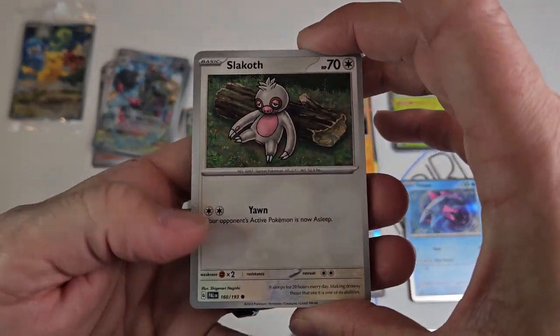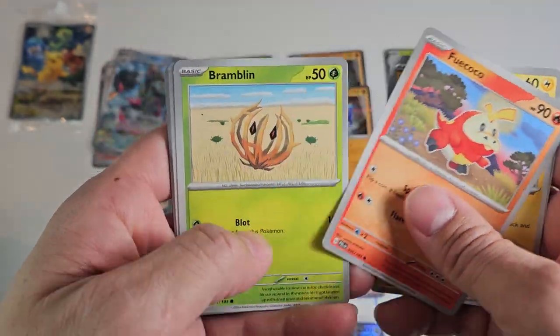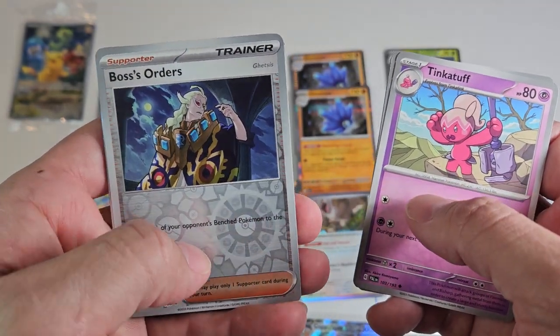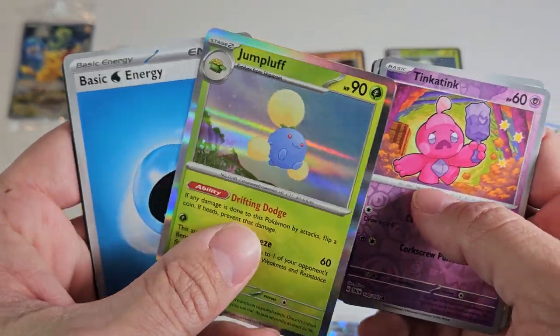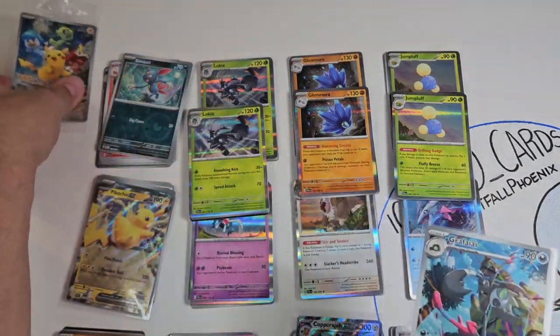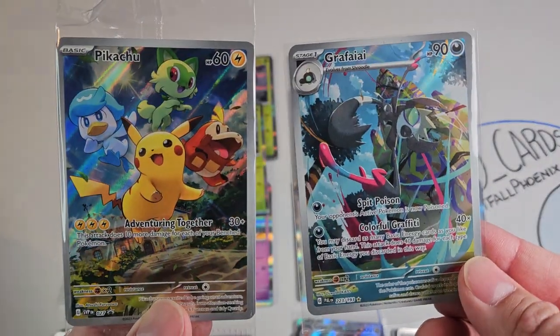Can we turn it around? Slakoth, Watchog, Wattrel, Bramblin, Choice Belt, Pawmo, Tinkaton, Boss's Orders with Ghetsis — very cool reverse — Tinkaton reverse, and a Jumpluff. Maybe not the greatest luck with this video, but still some pretty cool cards, let's be honest.